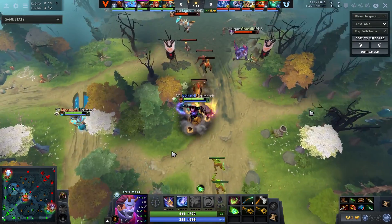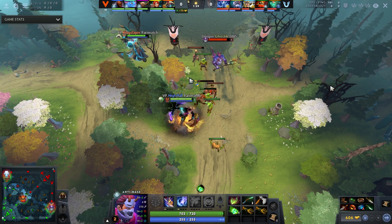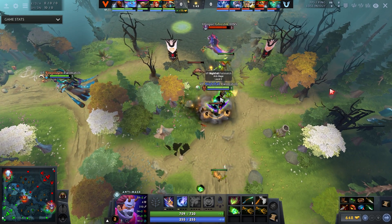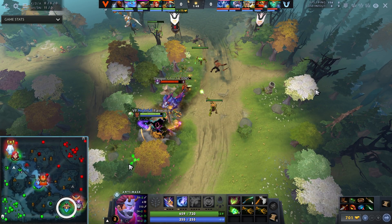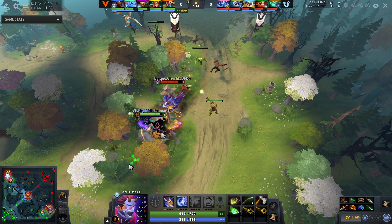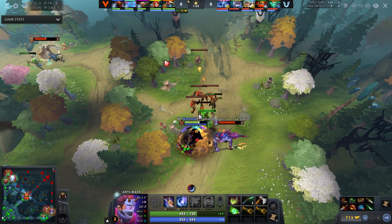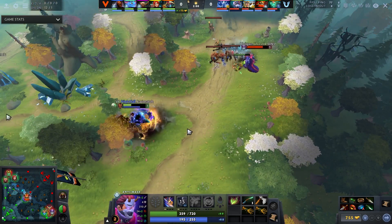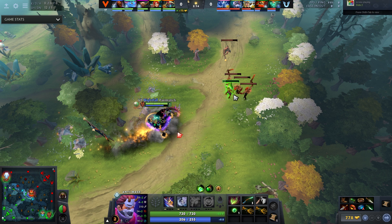He then auto attacks the third wave that comes in, pushing it in completely off cooldown, essentially to buy time for Oracle to pull. He pushes in the lane so Oracle can go pull, since there are no creeps and Anti-Mage doesn't need help. The next wave will spawn, but they want to try to get some free waves under the tower. Oracle goes to pull, which allows Anti-Mage a 1v1 - not a good matchup, but still they get off the pull, he pops a salve, and gets a wave under tower.